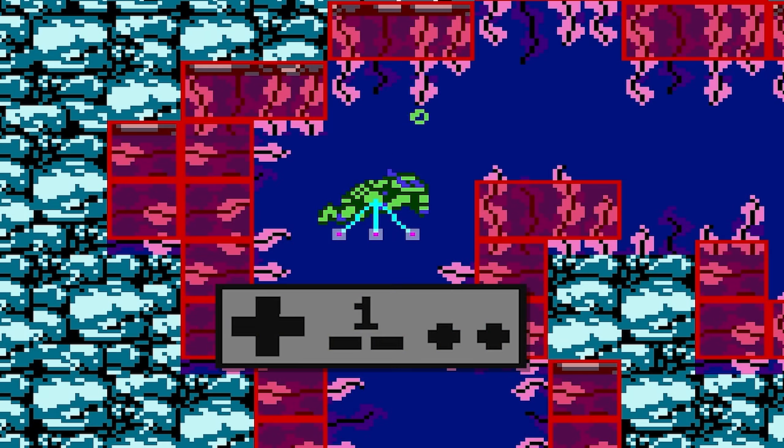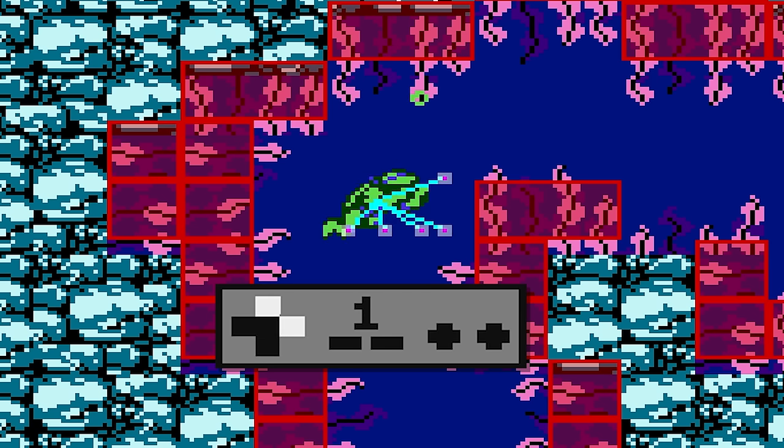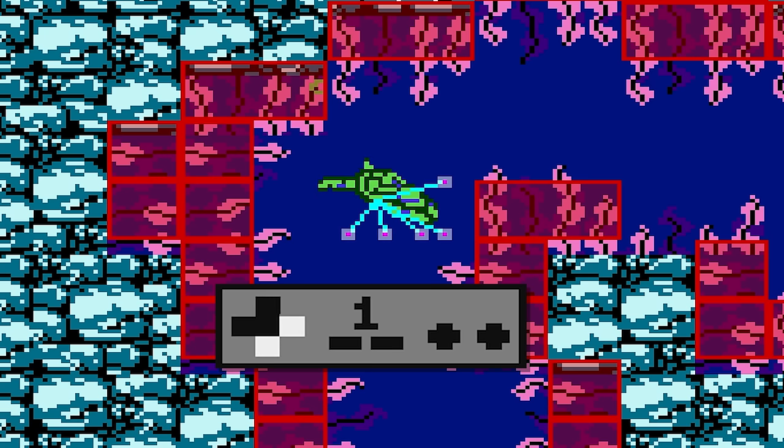To get a good idea of where the targets land based on player input and current velocity, I've frozen the turtle's coordinates in RAM. This lets me use the controller to assign velocities and get an idea of target locations without actually moving. Remember, the targets factor in velocity for a place you haven't been moved to yet.